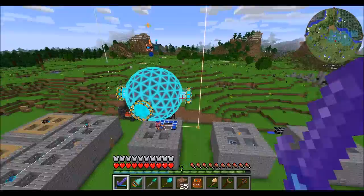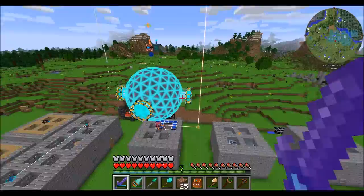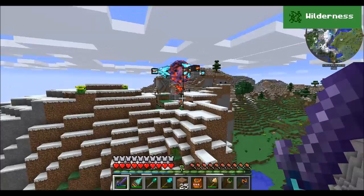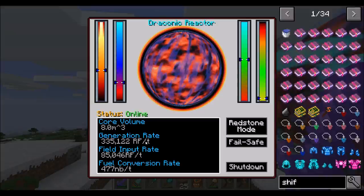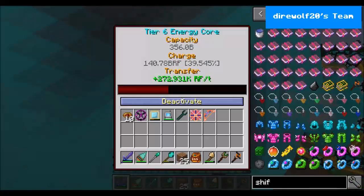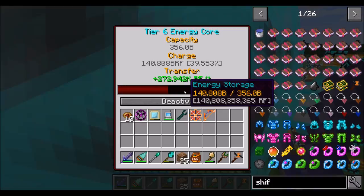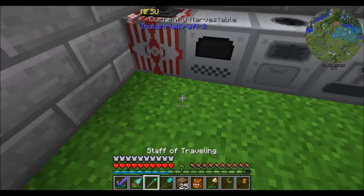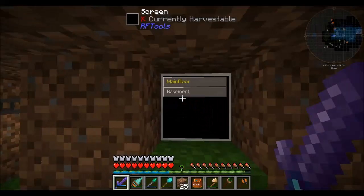The last few episodes we've seen some pretty crazy changes to this world. We've seen this crazy orb get a little bit larger, we've seen a ridiculous power gen system get built up — and this thing's actually been running perfectly, generating a decent amount of RF per tick. We're generating 272,000 RF a tick, with 140 billion RF stored in that giant orb.